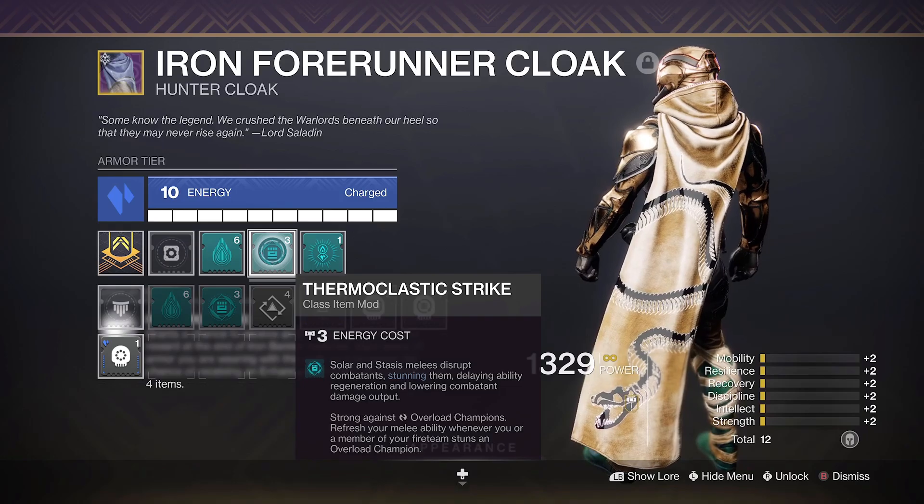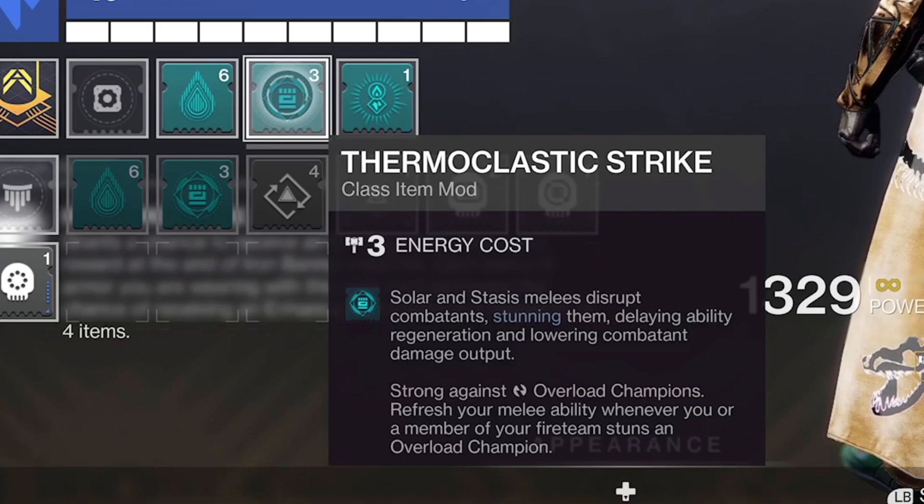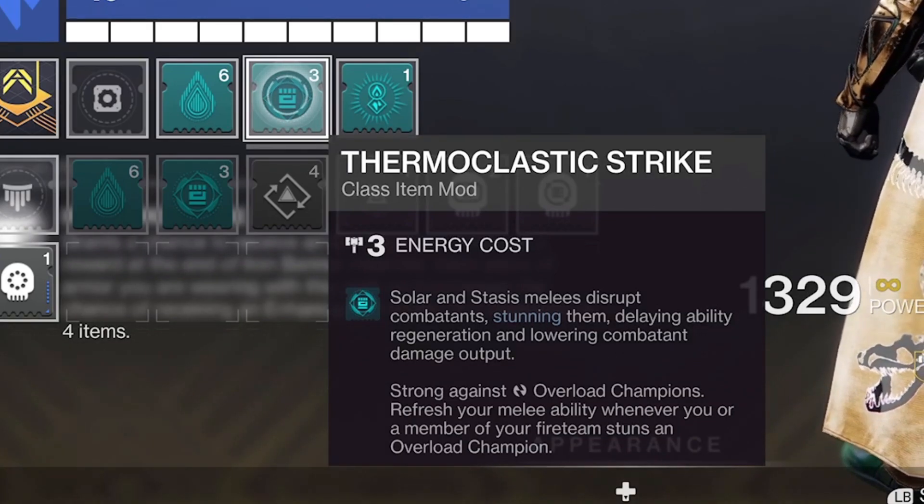Next, chuck on the Thermoclastic Strike mod. This will now allow your Knife to also stun Overload Champions, and as an added bonus when you do so, it'll also fully recharge your melee ability too.